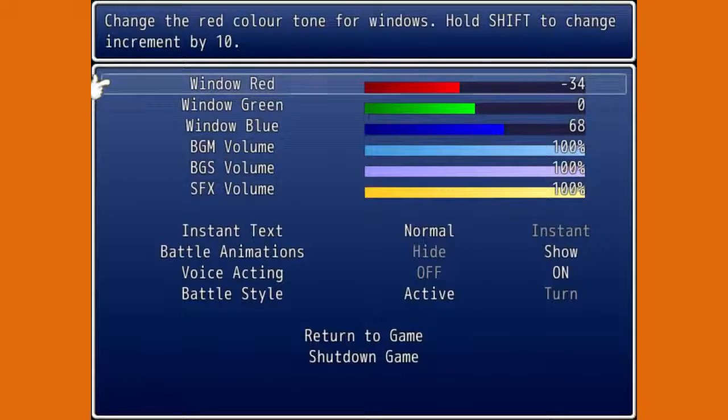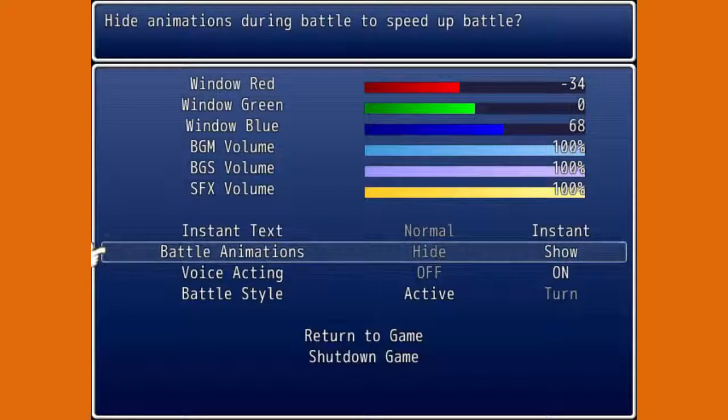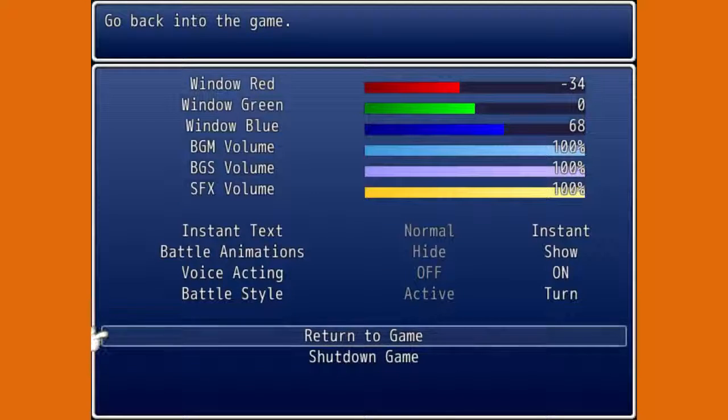Okay, do I want instant text? I think that would be better. Battle animations — it gives a lot of options. Do we want voice acting? Active or turn-based? I'm gonna go turn-based, because I like more Pokemon-style fighting. I'm not sure if Pokemon counts as an RPG — that always confused me. Okay, return to game.